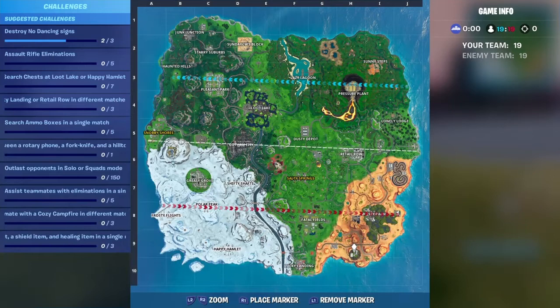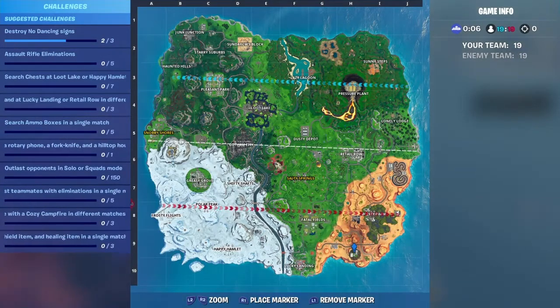Here's the map — we're going to start off at the island and then go to Retail Row. We're going to do this all in one match by using Team Rumble.